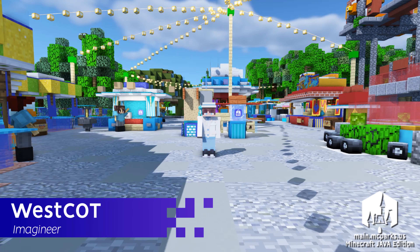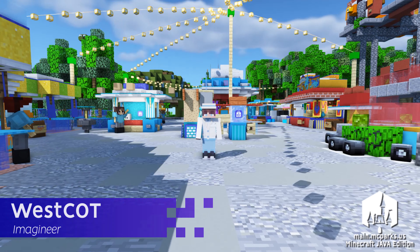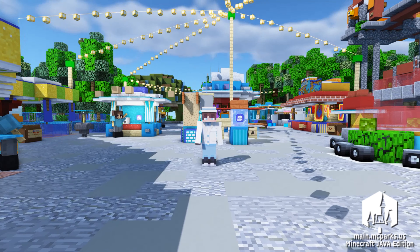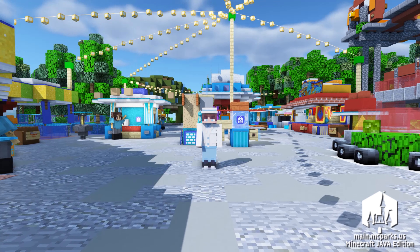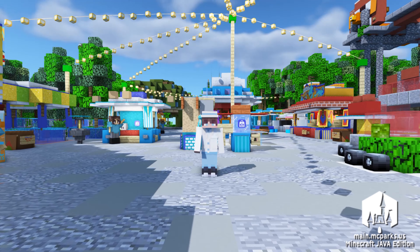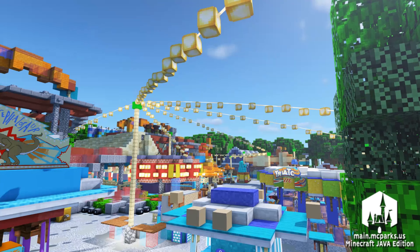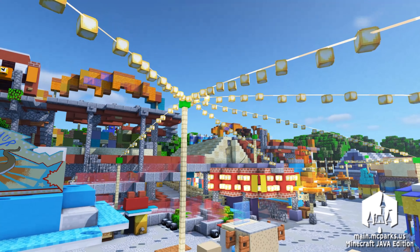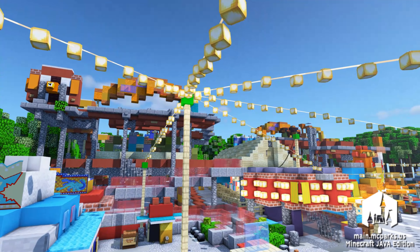I first built this area of DinoLand in 2015, and a lot has changed in the game in the six years since. It's incredible to go back to one of my first builds on the server and be able to add in new attractions and details all these years later. My personal favorite detail has been the addition of the overhead lights in the Dino-Rama area, as it was a detail previously thought to be impossible to pull off and not worth our effort for the team.